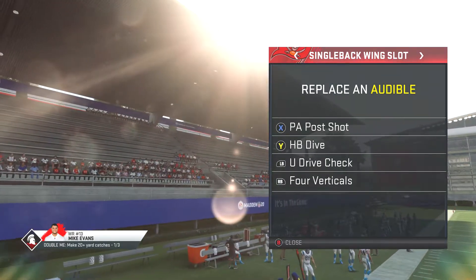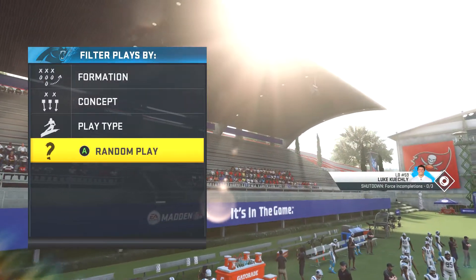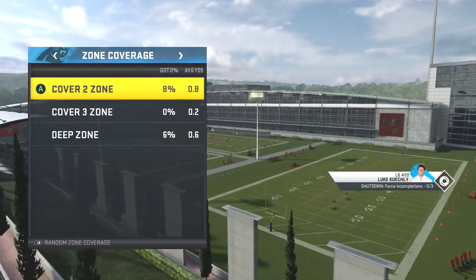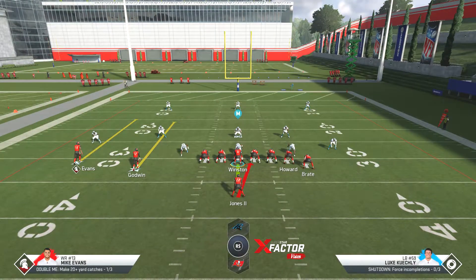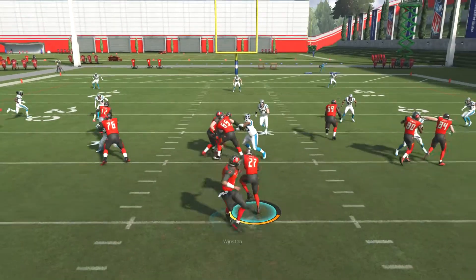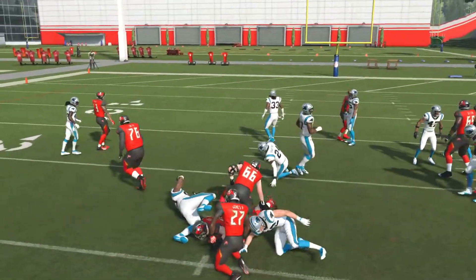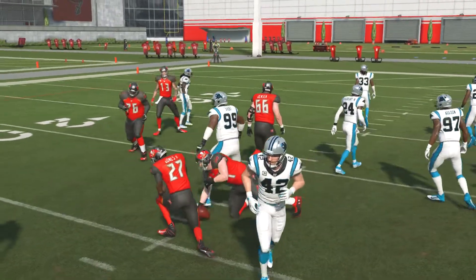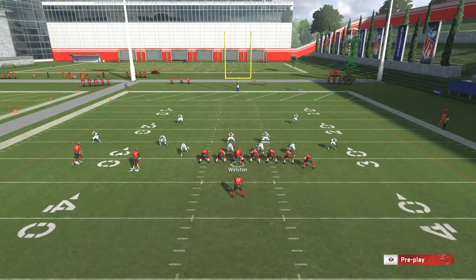I've got my players already set up, so I'll just run HP dive for the hell of it. We're gonna go with cover two random. Now onto the real thing — we're gonna do the PA shot post. Block your running back.